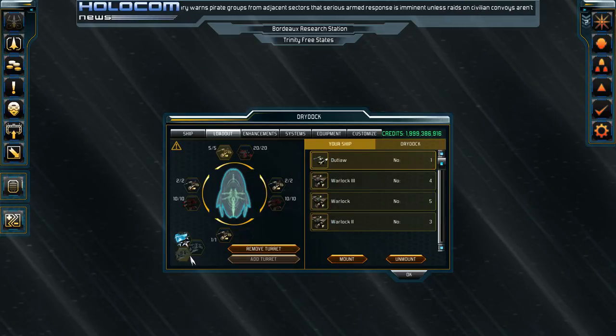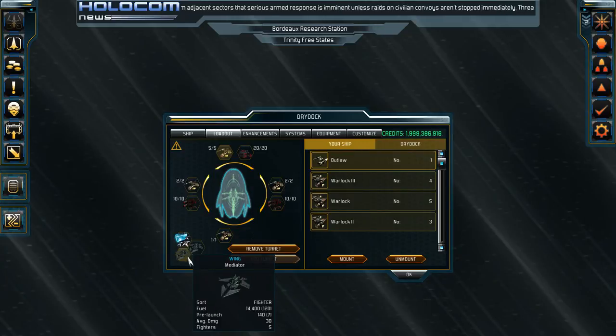Down here in wings, these stats might be a little bugged — I don't think I've ever seen a ship with 14,400 fuel. But it shows your basic wing stats. These fighters have around 120 fuel, take 7 seconds to launch after returning, do 30 damage a hit with their weapons, and five of them come out at a time.